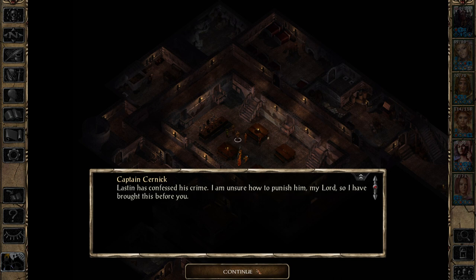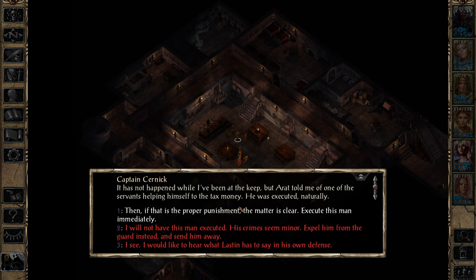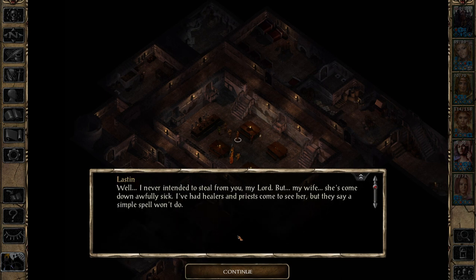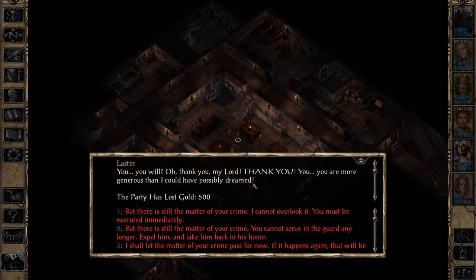In Baldur's Gate 2, strongholds are class-specific — if you're not a ranger, you can't get the ranger cabin. You can only have one per character, so if you're multi-classing you don't get both potential strongholds; you have to choose. You will qualify for both, but to get a stronghold you have to complete the relevant quest, which is usually fairly long, and it then presents you with the option of taking it over, which you can refuse. If you're dual-classing, only your current class is eligible until you regain your previous class.